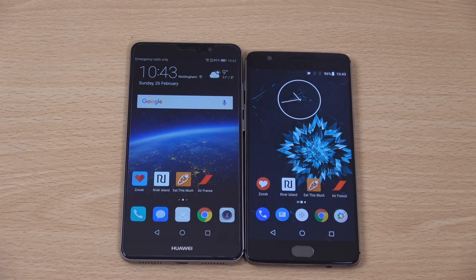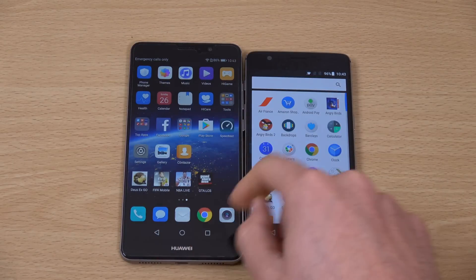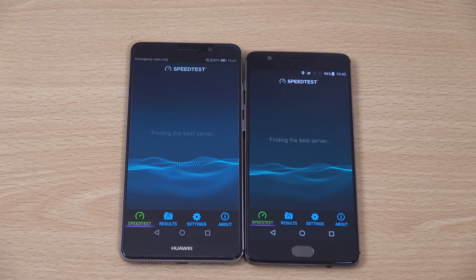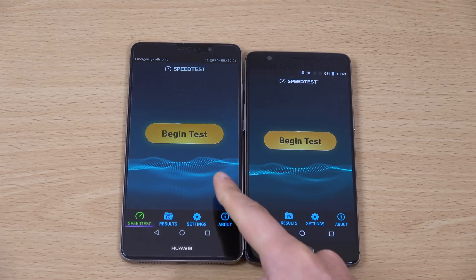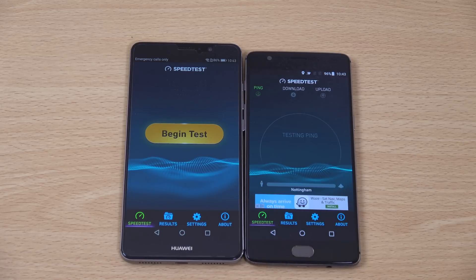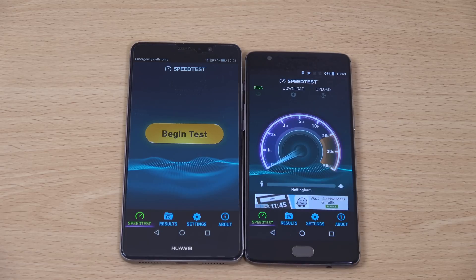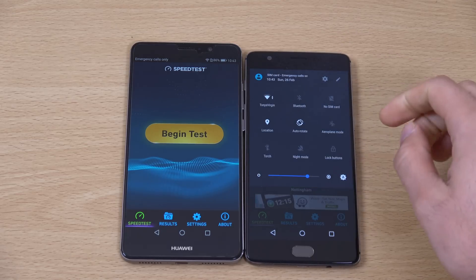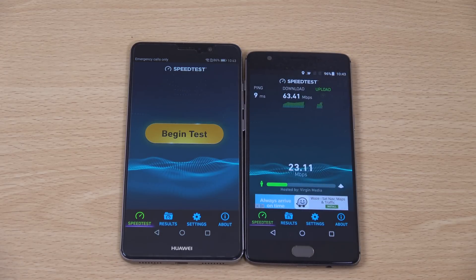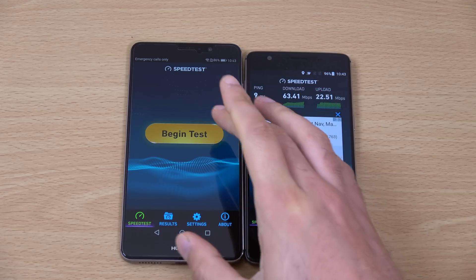So I think about 5-0 there to the Mate 9, which I totally wasn't expecting actually. I was expecting the OnePlus 3T to hold its own. Props where props is due - you are getting probably a much faster performance here in the basic apps. This is actually a 4GB RAM model as well, so do bear that in mind. We're just going to check out the Wi-Fi here, starting with OnePlus 3T.